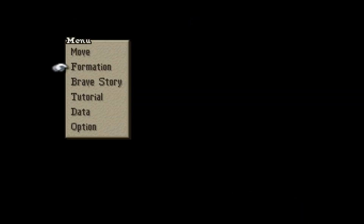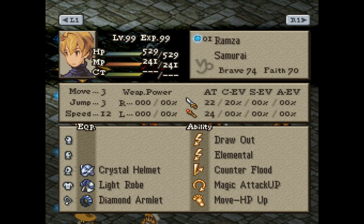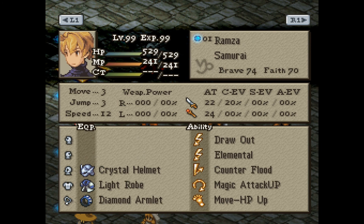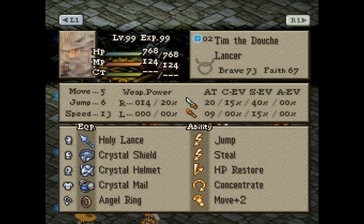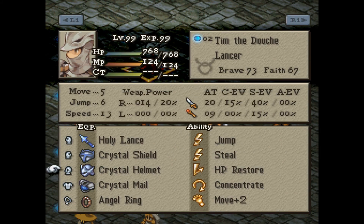Hello guys, this is Ludovision. I'm back with Final Fantasy Tactics 1.3, level 99 run. Pretty much the same team as before. I've got Ramza as Samurai with Elemental, Counter Flood, Magic Attack up. Tim has Skill again, and I hope to get something good from this match. He's still wearing this Angel Ring that he's had since chapter 1.